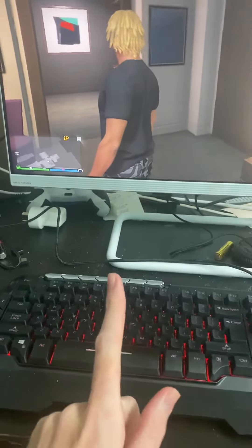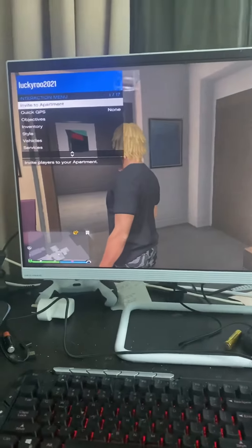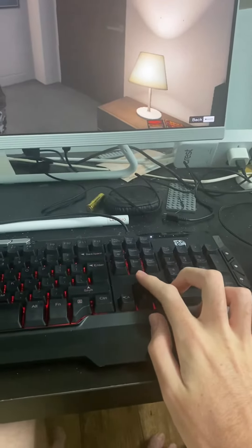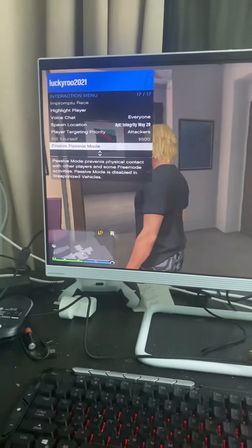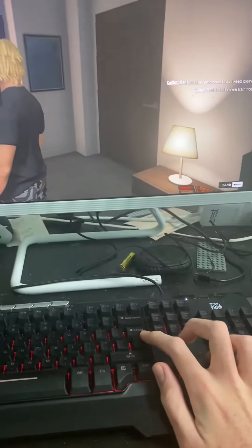I figured this out for myself, but all you need to do is press the M key just once, then your menu will pop up. Next, press the up arrow key once, then enable passive mode by pressing Enter or clicking your mouse.